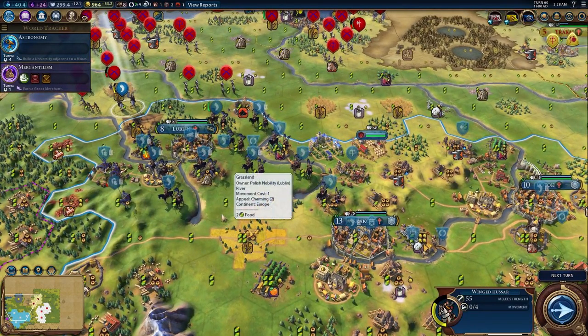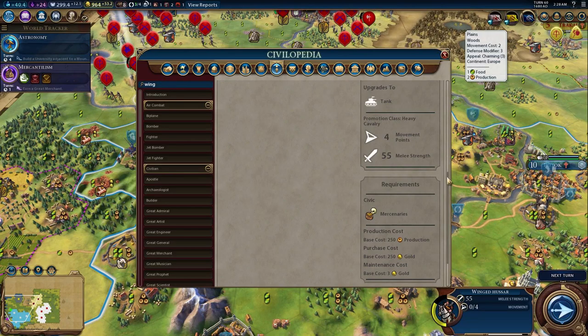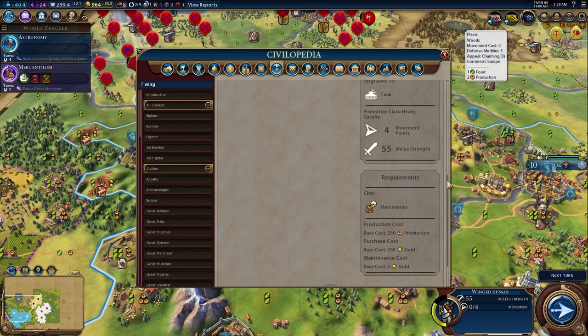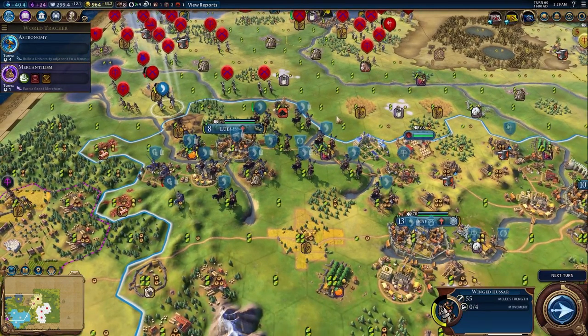It's also a little bit difficult to get compared to knights, because looking at the exact specs: it does upgrade to a tank, but there is no unit that it upgrades from. So you have to build it right out of the clear blue — you don't get to start with anything from a prior unit. A lot of units in Civilization are upgraded from former units, retaining their experience, which makes them more powerful. Overall, in my opinion, the winged hussar is probably one of the weaker aspects of the Polish civilization.